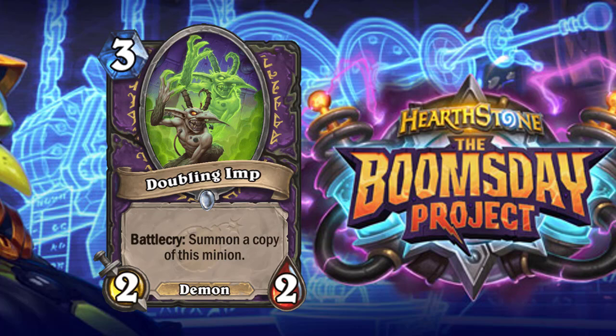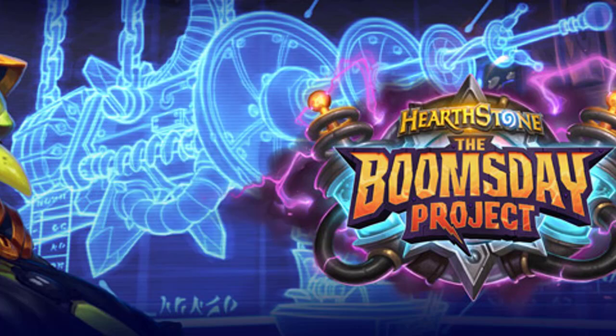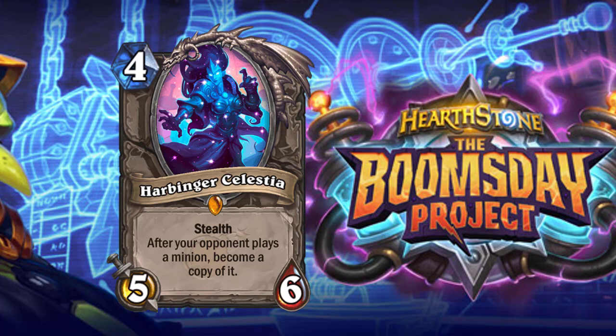Doubling Imp is very scary especially if you buff it up and then summon a copy. The ability for Zoo in the next expansion to create massive board presence with very little effort is actually very scary, and I think Doubling Imp is going to play a huge part of that.